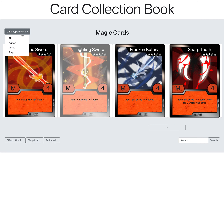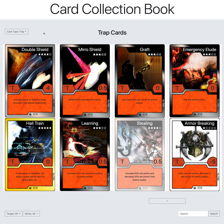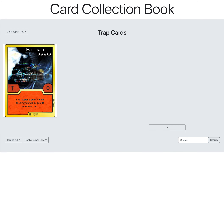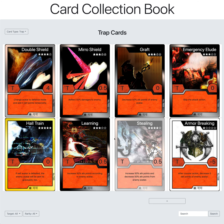Going to trap cards — when you change the card type, the filters reset. For trap cards, there are only target and rarity filter options. Switching to super rare, it shows 'Hall Train' there — I think it's supposed to be 'Held Train' — but that's being pulled from the database.